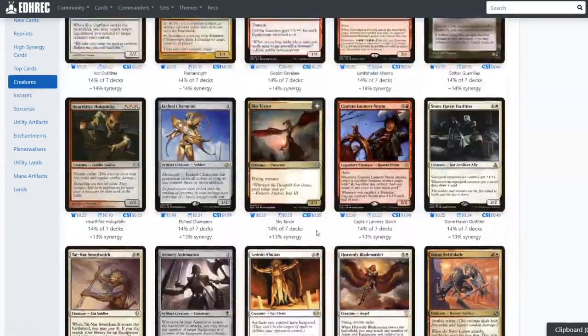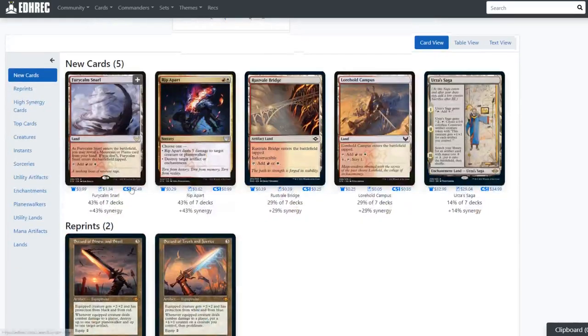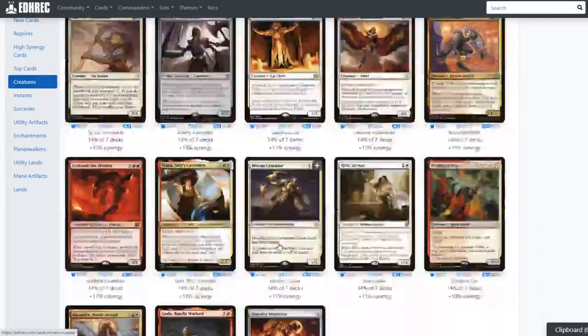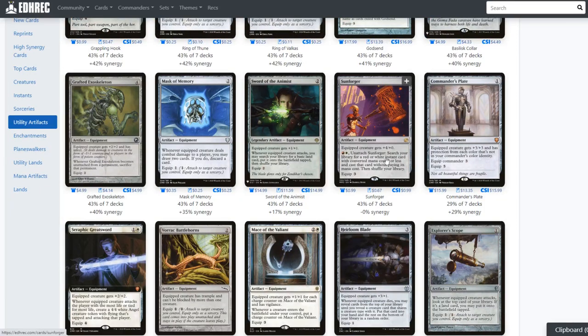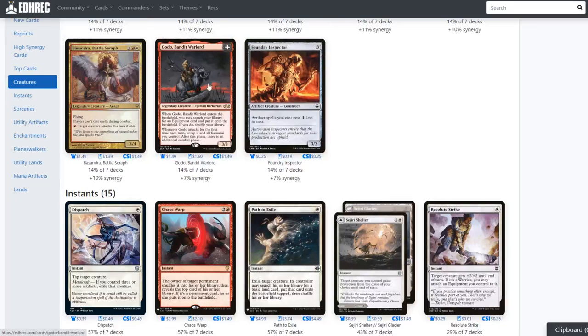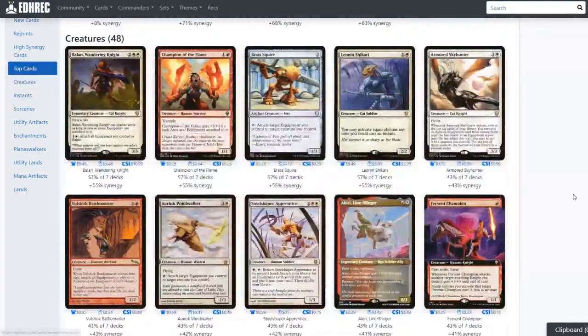We'll keep our eye on the Forgotten Realms spoilers and see what other commanders might be more popular than these two. All in all, these top three commanders should have a lot of demand for their synergy cards. If you find a big YouTuber throwing out a deck list, that's also going to lead to spikes. Look for obscure cards, Metalcraft synergies, and utility lands that work with this. I'm probably going to go ahead and start selling my Shimmer Dragons, so heads up — if you want to undercut me, now's your time. This has been Kevin with the Rogue Market, thanks for watching.